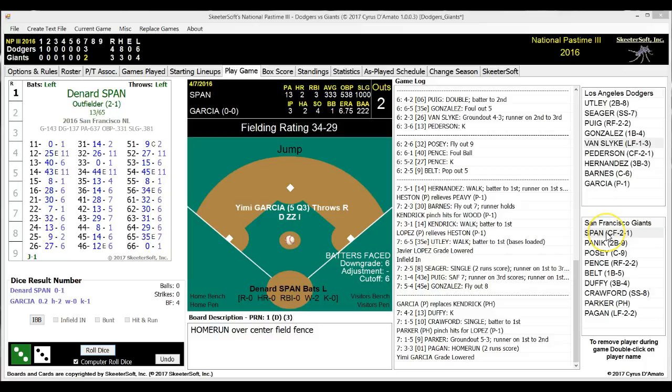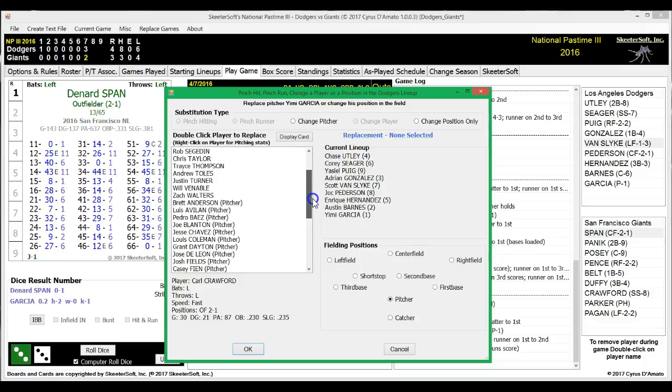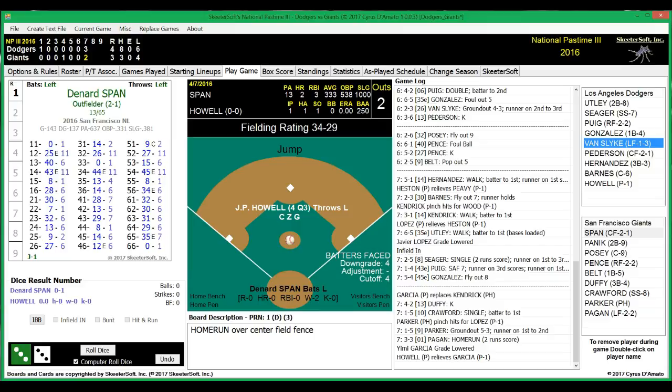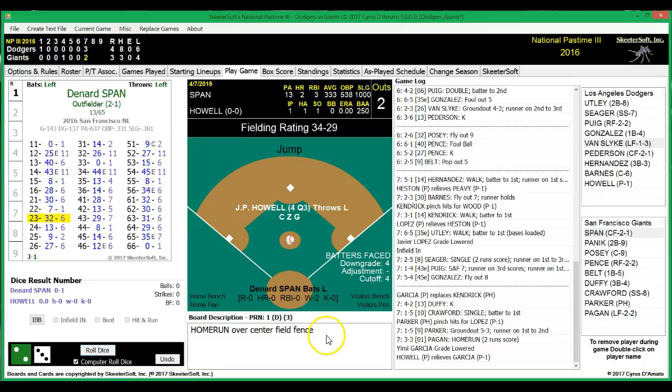Looks like the Dodgers are going to make a pitching change. They had a couple people throwing in the bullpen. They're going to bring in JP Howell the left-hander, coming in to pitch against lefty Denard Span, who's 0 for 1 on the day. Here's the pitch and he flies out to third for the final out. Well, the damage is done — Giants score two. Now we head to the eighth, Dodgers lead is cut to one.